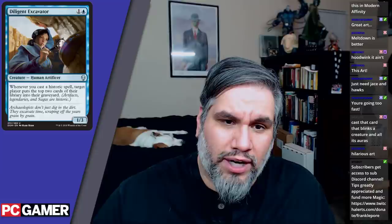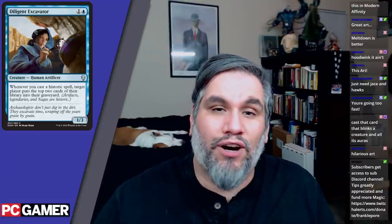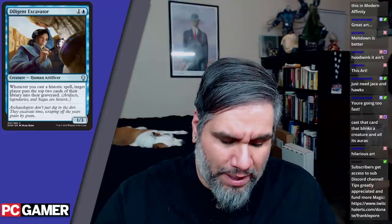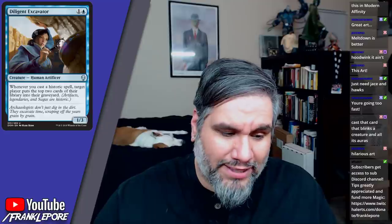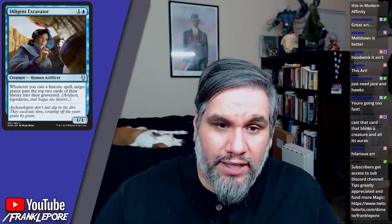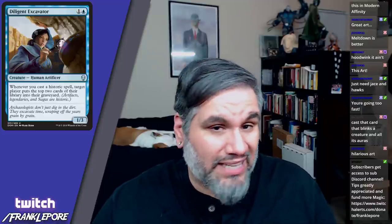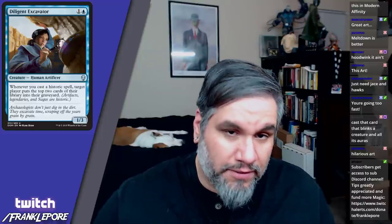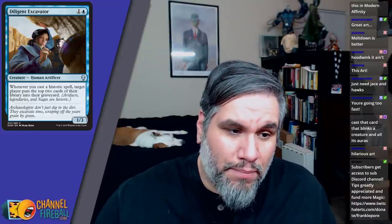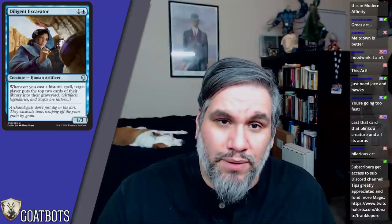Diligent Excavator is two mana for a 1/3. Whenever you cast a historic spell, target player puts the top two cards of their library into their graveyard. This is the token mill card of the set — mill your opponent for two whenever you interact with the set's thematic historic cards. You might play this in limited as a 1/3 for two if you really need it. It's uncommon so you won't get too many.